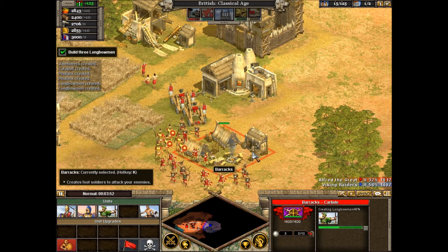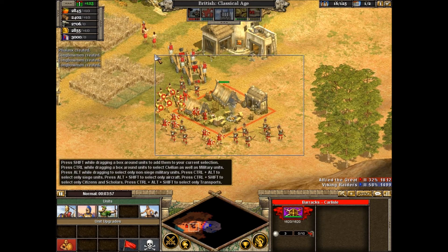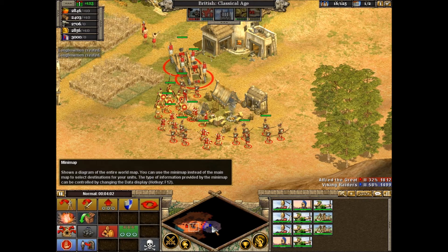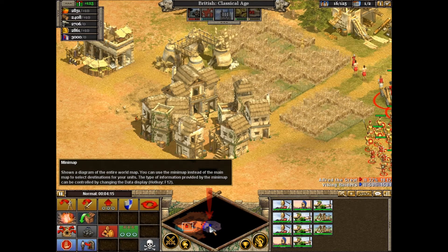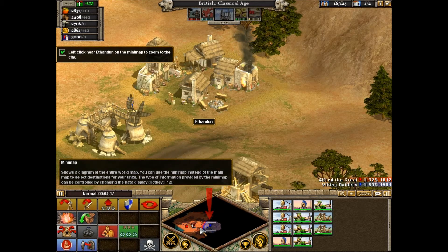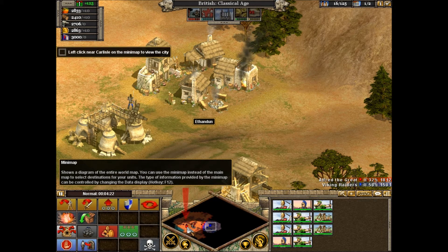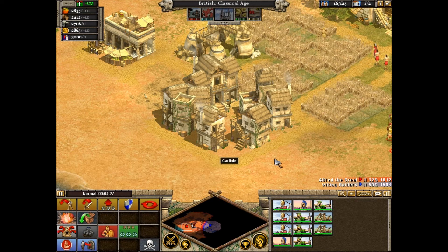Now you've rallied a great English army. Let's start planning our attack to retake Ithandan. Instead of scrolling over there, let's learn to use the mini-map to change our view around the world. The mini-map is at the bottom. We can use the mini-map to quickly scout out areas before we attack. If you look at the mini-map, your troops are shown on the left in red, and the Vikings are on the right in blue. Now click on the mini-map near Carlisle. We've learned how to change our view of the world quickly by using the mini-map.